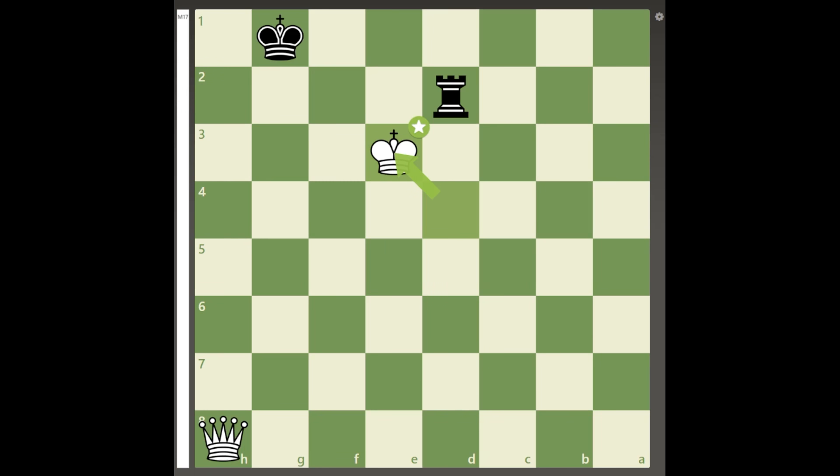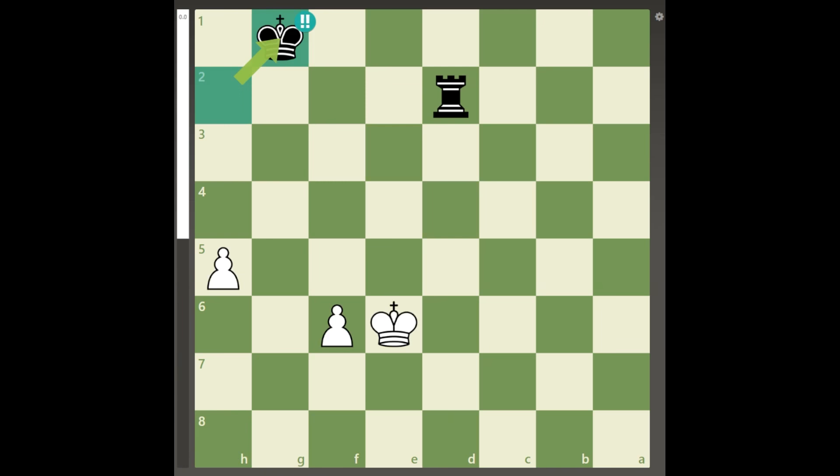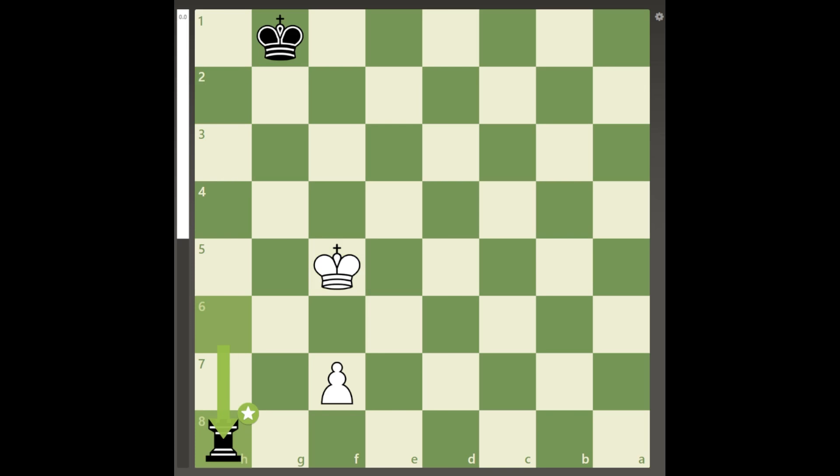In contrast, this does not work if black plays king to g1 first, because the h pawn will just be taken after pawn to h6, rook to h2.